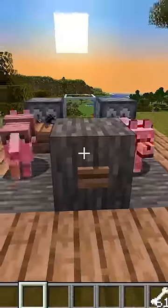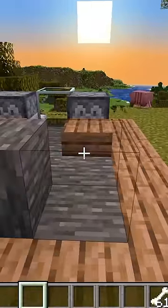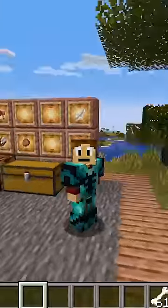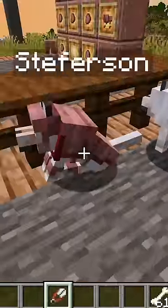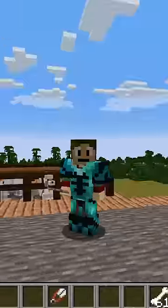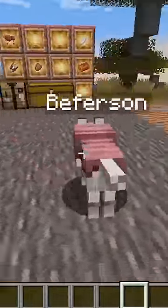The wolf armor clearly helps — one dog survived seven arrows while an unarmored dog did not. If you're wondering how to remove the armor from the dog, using shears will remove it. The armor also doesn't have durability, so it will not break. That's all you need to know about armadillos and armored dogs.